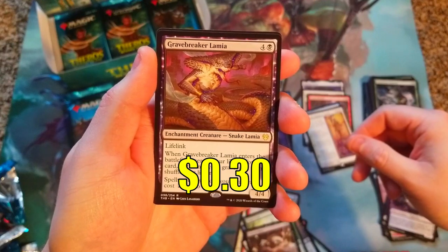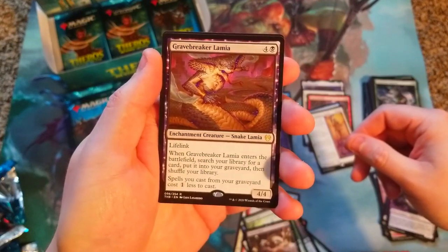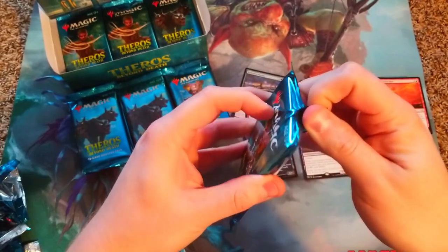Gravebreaker Lamia - a 4/4 with lifelink. Interesting card. I think we're doing pretty good so far.